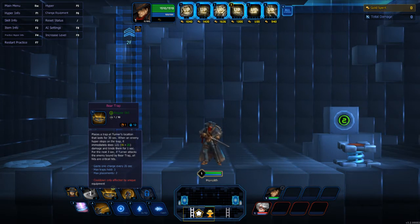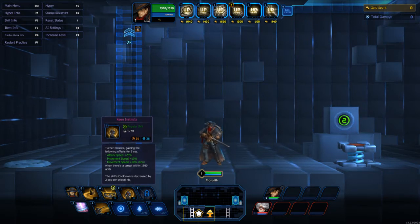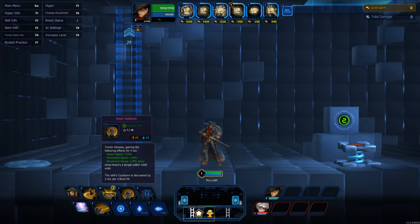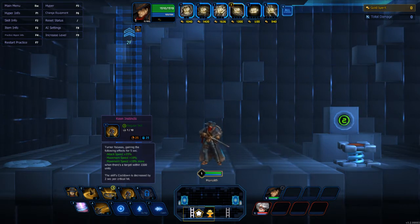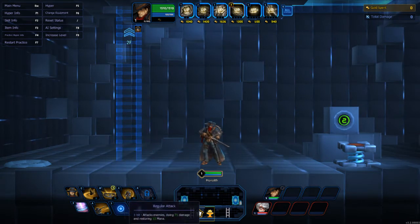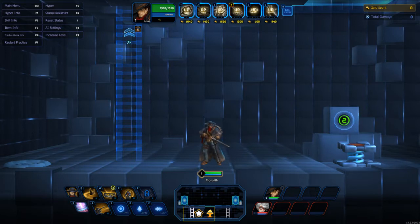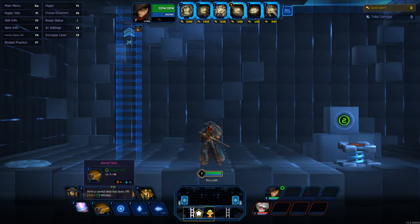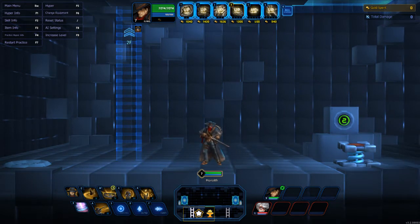Basically all his kit works off critical — you want to get as many criticals as possible. His Keen Instincts: he focuses and gets an attack speed boost, movement speed boost, and another movement speed boost when a target is within 1500 units. The closer they are to you, the more of the boost you get. His A is basically like a sniper shot — he fires a careful shot that does quite a bit of additional damage.